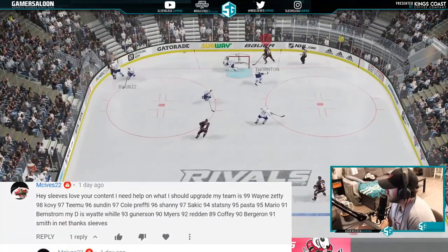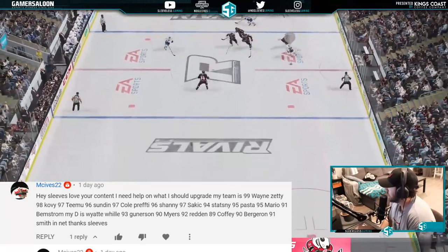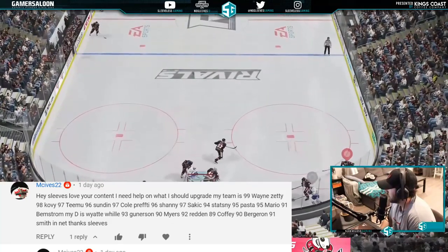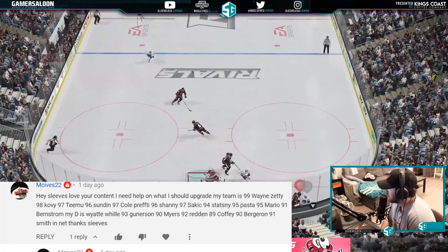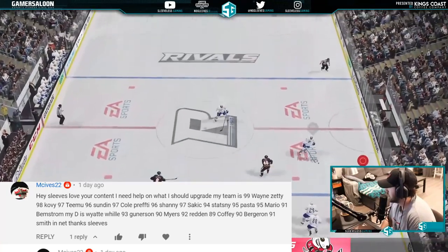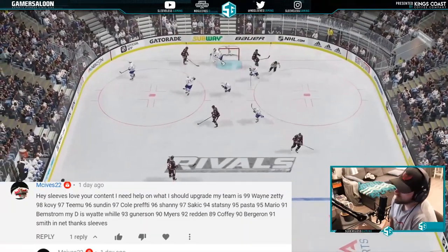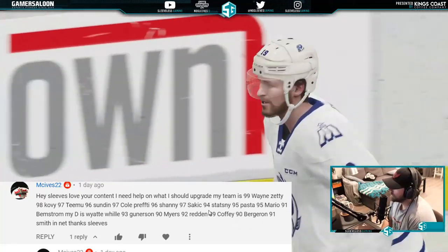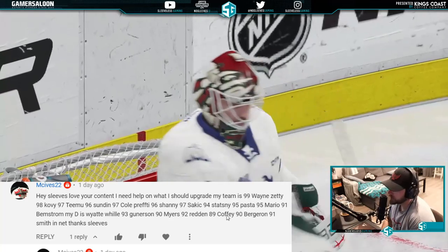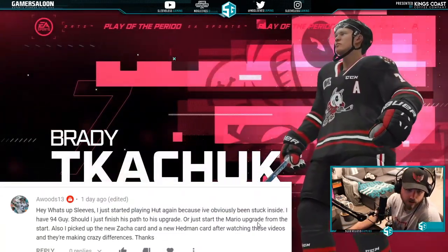From Ace Leaves: needs help upgrading his team with 300k coins. His forwards include 99 Wayne Gretzky, Kopitar, Sundin, Lemieux, Shanahan, and others. Defense has Gunnarsson, Myers, Redden, Coffee, Bergeron, Smith. He needs to upgrade his defense for sure — that bottom pairing needs to be addressed. Try to make the 89 Coffee into the 90 version or even the 97 version.